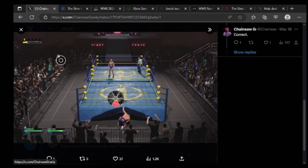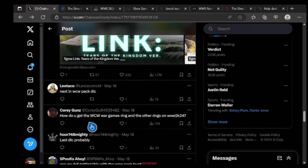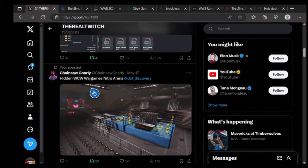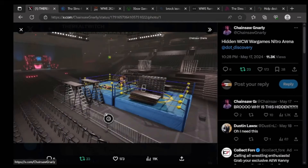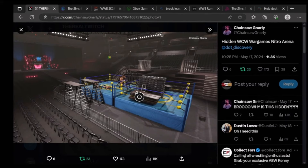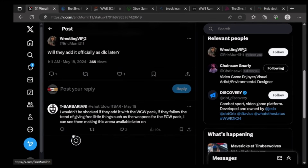This is very very interesting — they have this DLC already leaked. He has a whole bunch of DLC leak stuff for the WCW pack. He also has hidden WCW WarGames Nitro arena right here. He says bro, why is this hidden? You can see the blue and yellow arena with the WCW Nitro logo in the back with the pink and blue colors, and you can see the cage right there. So this is the WCW WarGames arena which is going to be hidden as well. This is old methods that 2K studios used — when they added an official DLC later, they added arenas like this. I wouldn't be shocked if they add this with the WCW pack, similar to how they gave us free weapons with the ECW pack.